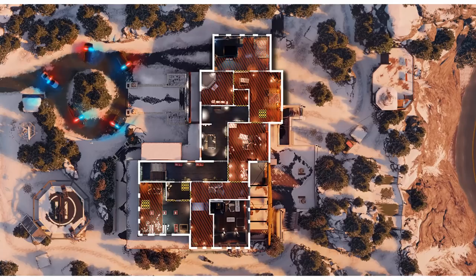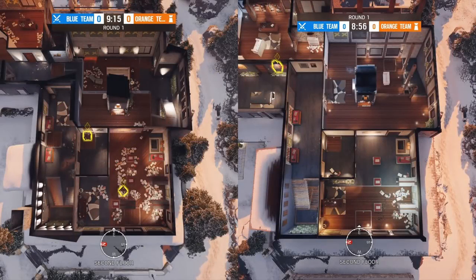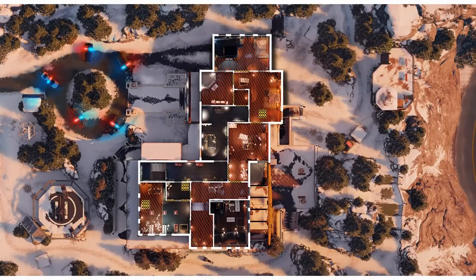So let's start with the strongest site, which I think is Bar Gaming. The most relevant change for this site has to do with window positioning. On the new chalet, they removed three of the canine windows, they removed a library window, and they shifted the position of this window. All of that combined allows us to actually hold library now. We'll play Jaeger on Fireplace and Maestro in the library corner, which enables this crossfire on both library windows.